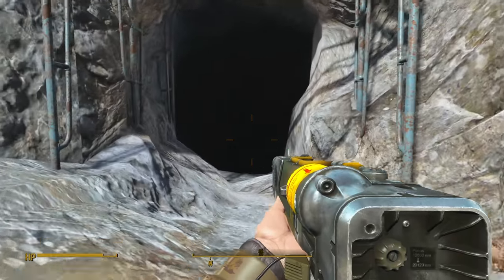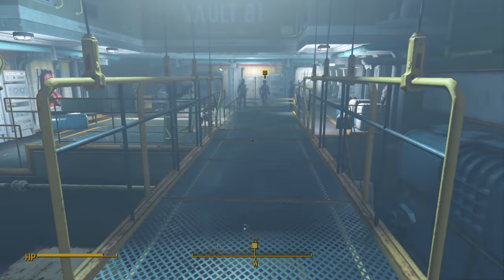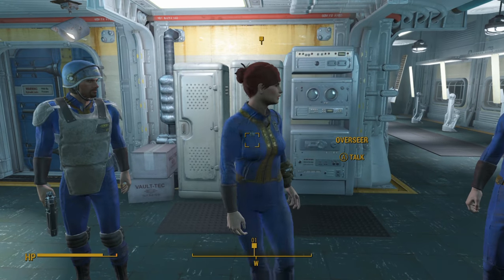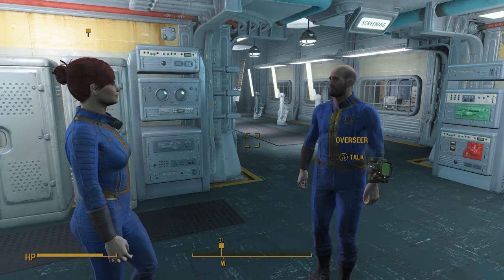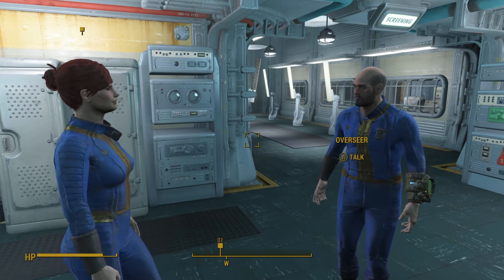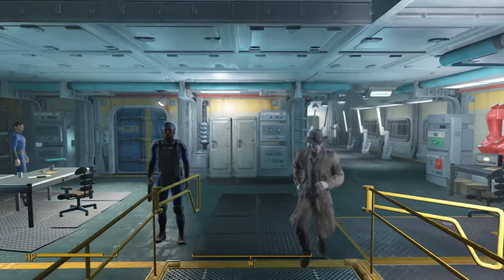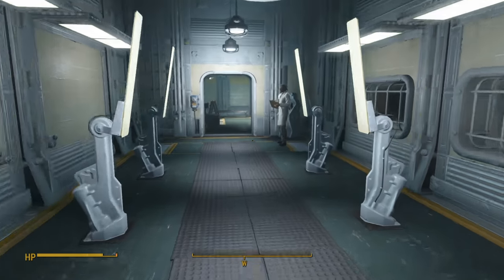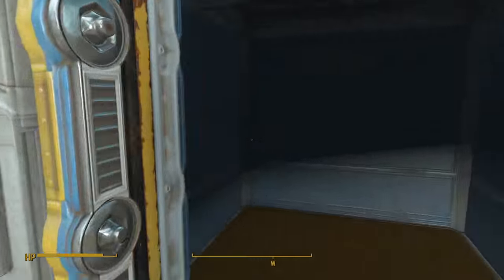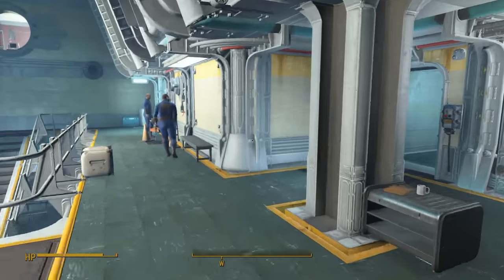In order to get access into Vault 81, you need to either complete a quest or pass a speech check to enter. I was able to pass the speech check, but the quest is also really simple — the Overseer wants three fusion cores to let you in. Most people probably already have three fusion cores, but if you're playing a power armor-based character, you may need to buy or find some. Once you get inside, go straight and then down the elevator, then go straight to the right and you'll see the commissary sign — that's where you'll find Alexis Combs.